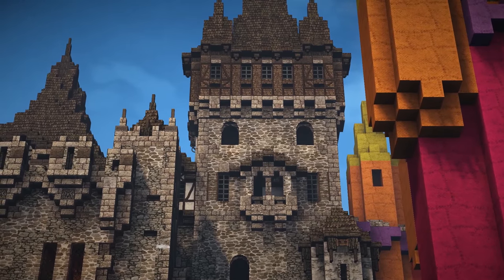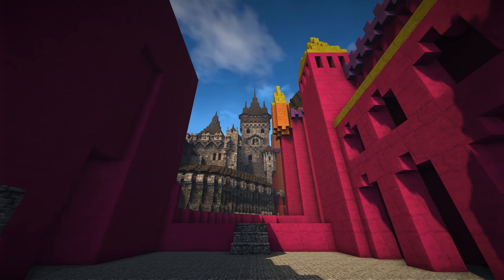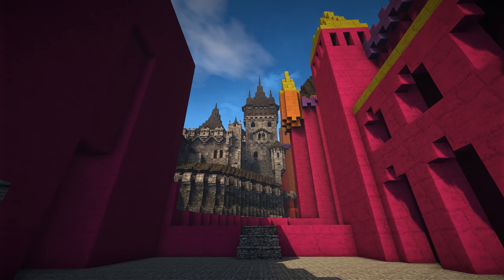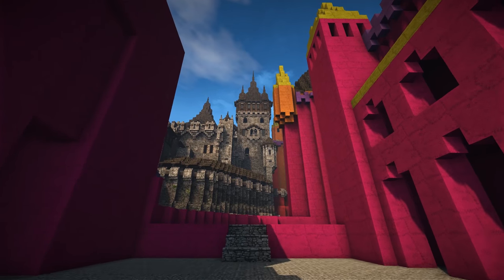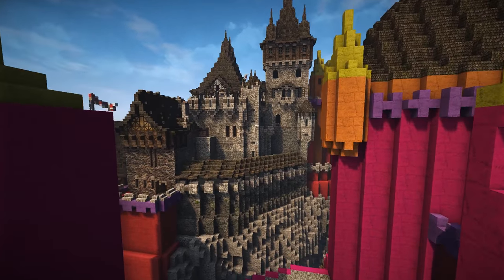This tower with that little bit of brick at the top really emboldens that area — it makes it so much more defined. Also that little balcony in the middle. Things like that have really made this build look so much better.